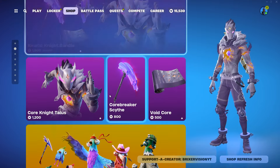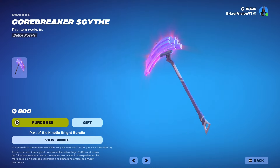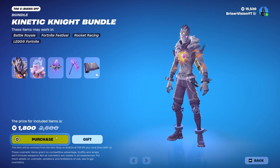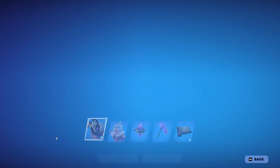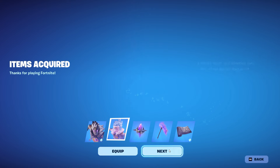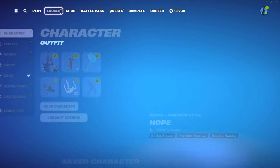We're going to buy the bundle. The Void Core is the weapon wrap — oh that's awesome. I was thinking about just getting the skin, but I love the pickaxe, so we're getting the bundle. It's 700 V-Bucks off — let's go ahead and purchase it. I'm so happy, I wanted this skin for a while.